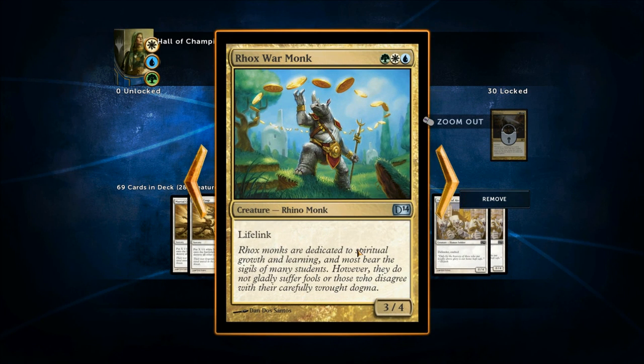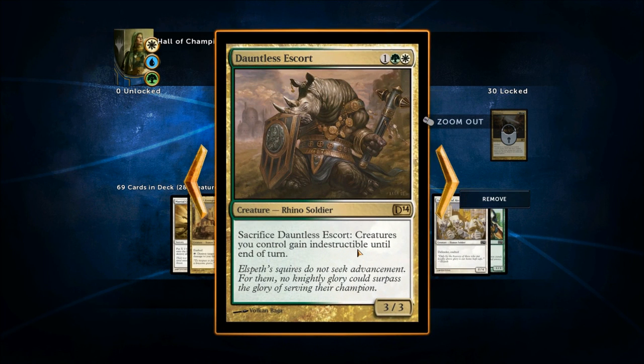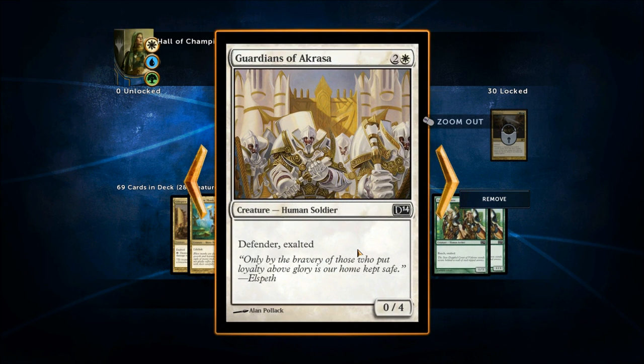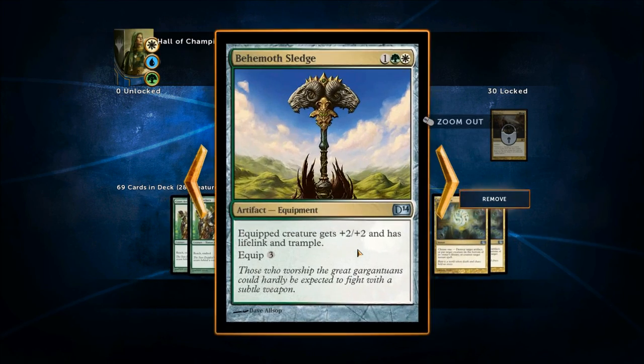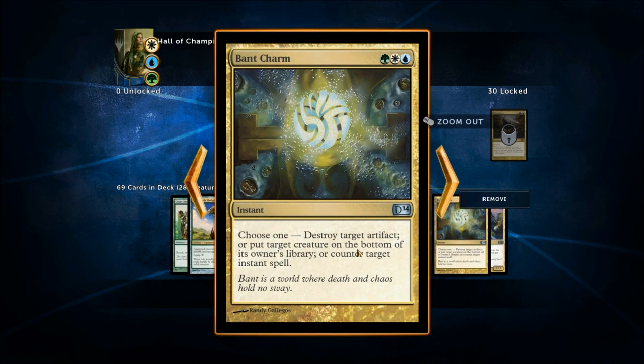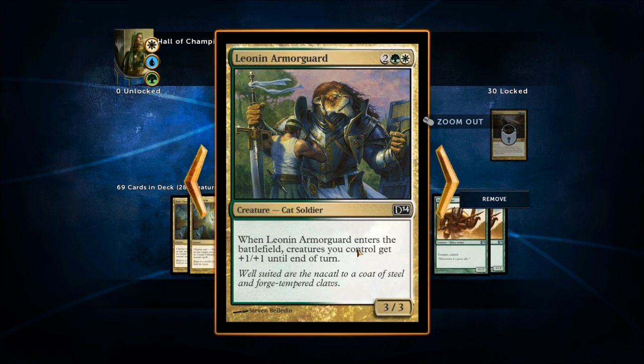We've got a Defender with Exalted, Reach with Exalted to block flying, creature pump-ups, and the Magebane Armor giving +2/+2, Lifelink, and Trample to an equipped creature. The Bant Charm is very nice — destroy target artifact, or put a target creature on the bottom of its owner's library, or counter target instant spell. Nice to have a counterspell on this tri-color deck. There's also a card that gives creatures you control +1/+1 until end of turn when entering the battlefield, and another with Trample and Exalted.